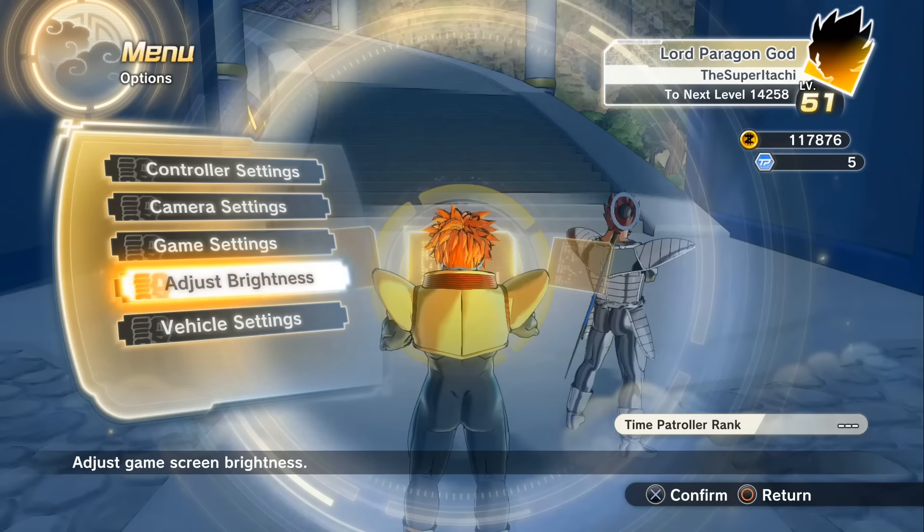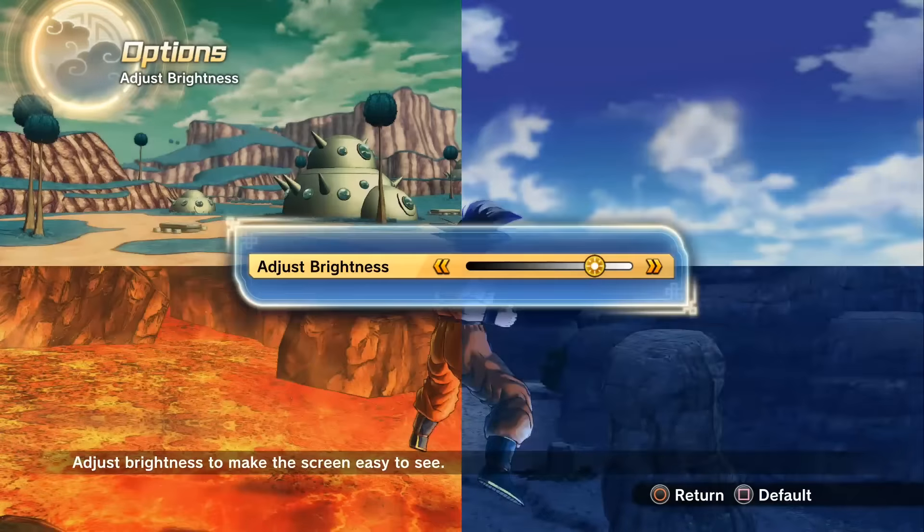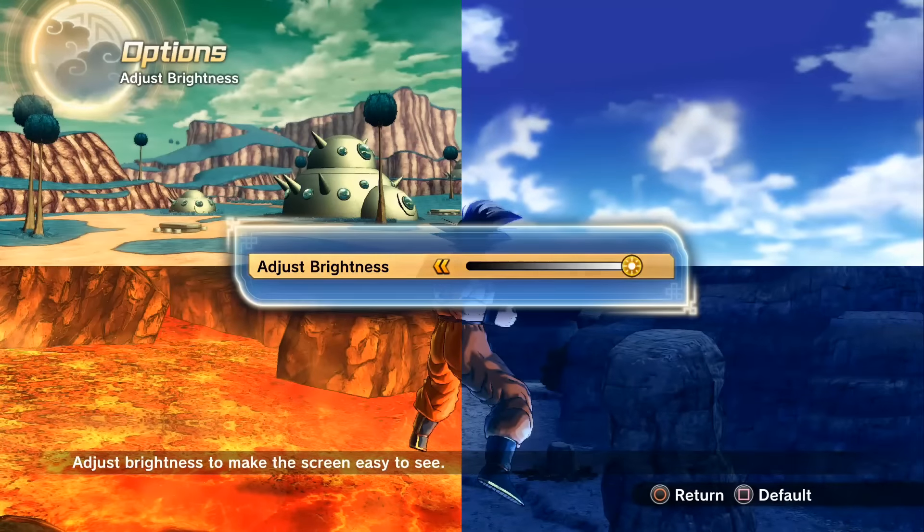The way that you can get rid of the gray filter is to simply go adjust your brightness settings and push it to max. That's going to get rid of the gray filter in Xenoverse 2. I hope this helped you guys out — it's definitely going to make it more visually appealing.